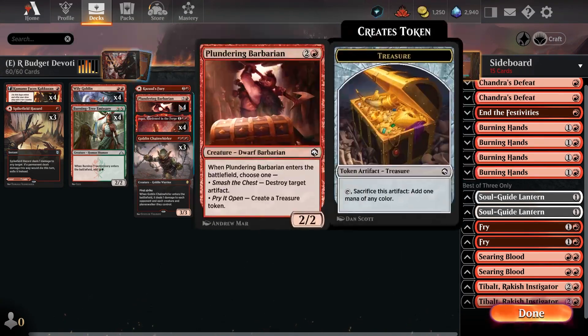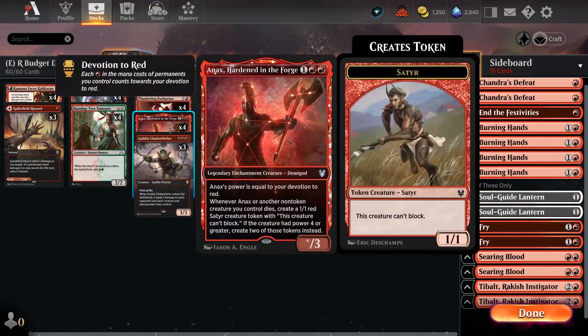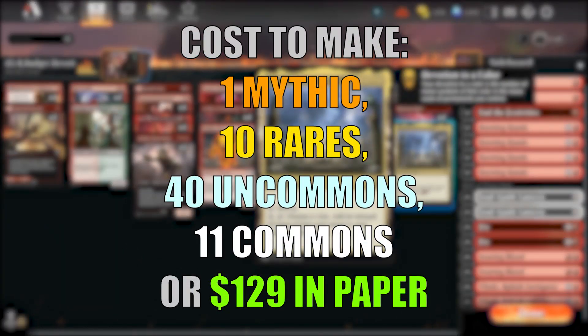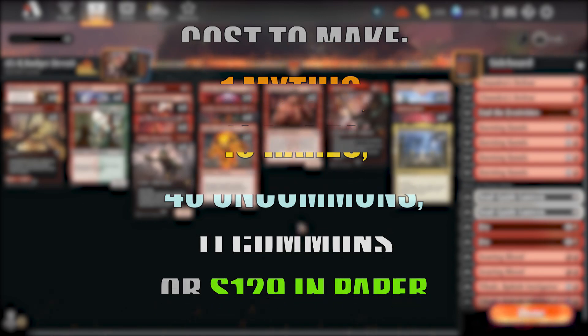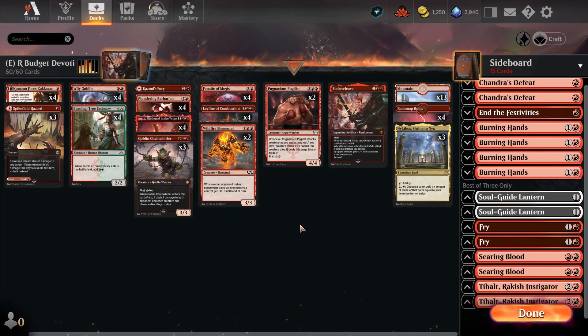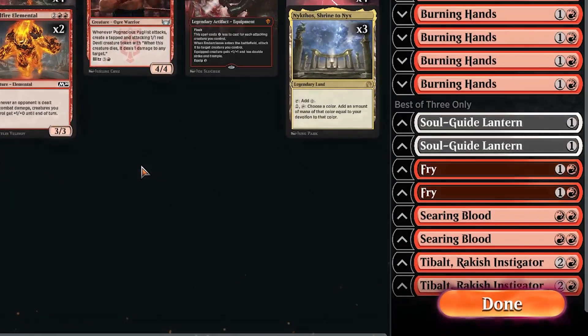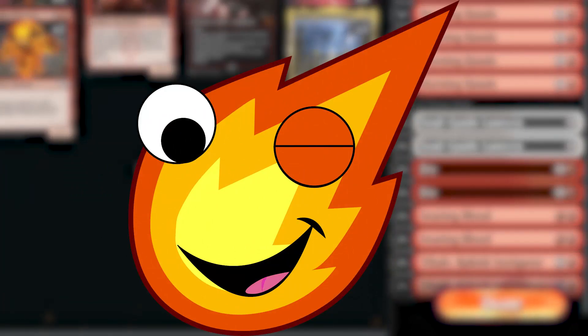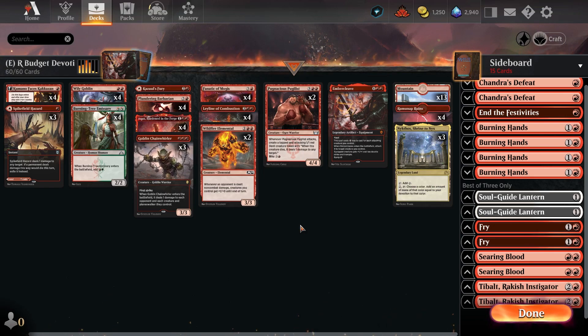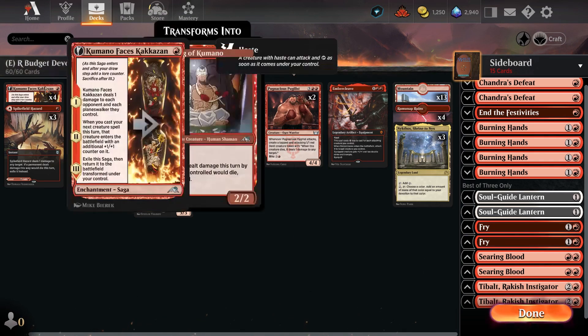Our deck is going to be full of cards dedicated to red mana to maximize the value out of Nycthos. The twist is we're working with a budget. For those fascinated with devotion decks but not wanting to invest in all those rares and mythics — or if you're not devoted enough — I'd recommend starting here to dip your toes in. Let's start with the one-drops.